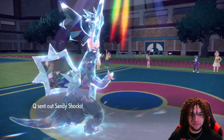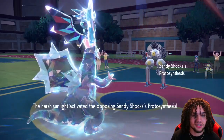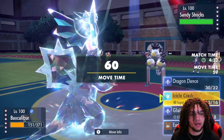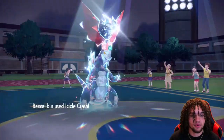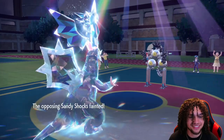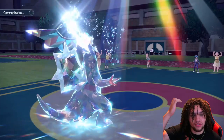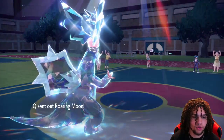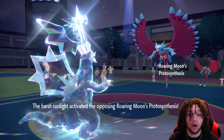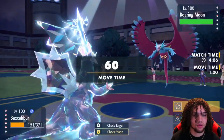Protosynthesis is going to proc, but it's not going to matter because we are plus two speed. They are probably Special, so maybe I should have gone Earthquake to avoid the miss, but we're landing. Now we can fire off Glaive Rushes because it's super effective on Roaring Moon and we don't have to risk the miss. Torkoal is way low, almost dead. They're going to proc their attack. Even if they're Scarfed, we should outspeed because we are plus two speed right now.